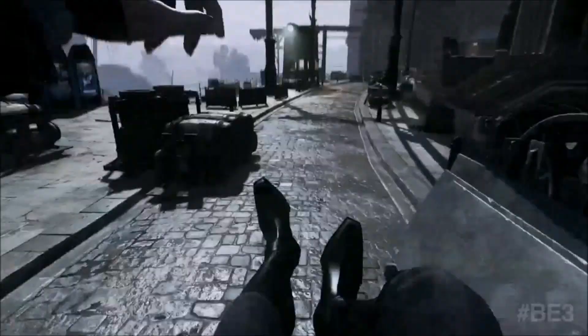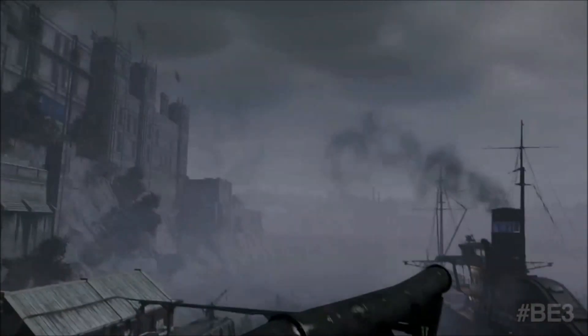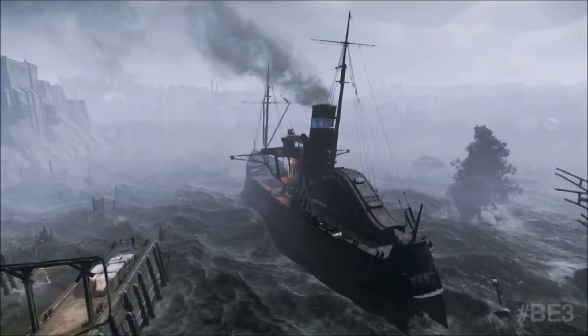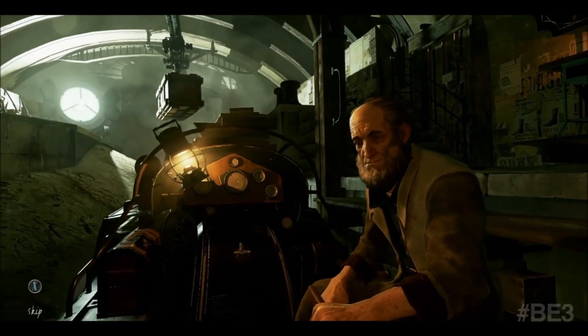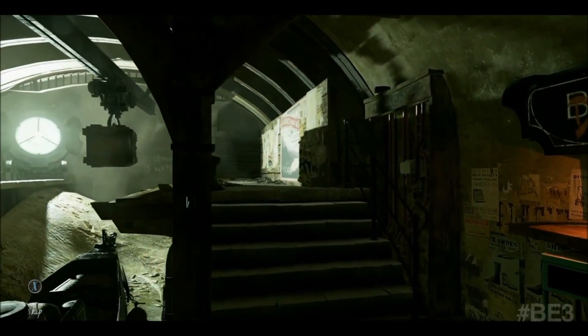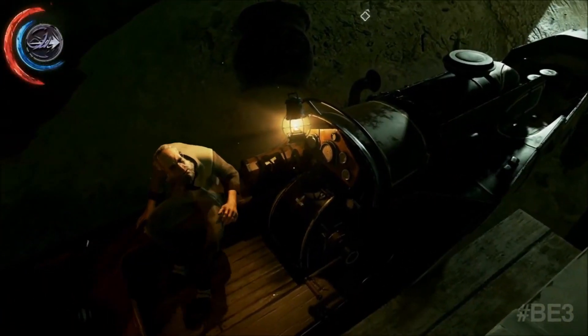I've got to get away. I should talk to the captain of that ship. In the Dust District, a militant religious faction called the Overseers is at war with the Howler gang. The leaders of both factions are trying to take each other down. You can side with the Overseers or the Howlers, or neither. There are many ways to complete the mission.